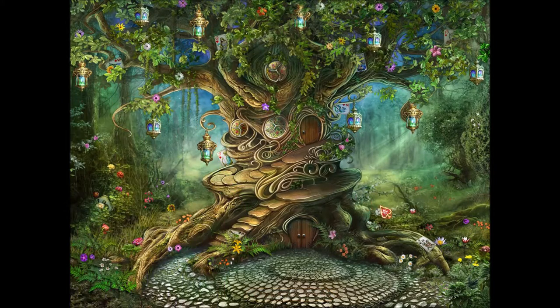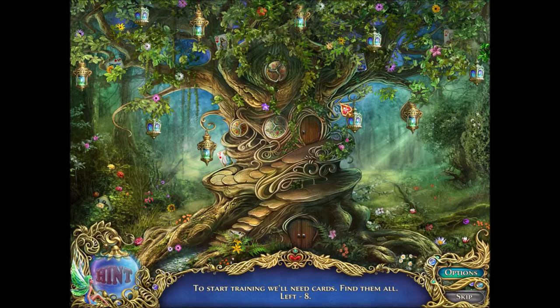These hidden object bits are pretty straightforward — usually one thing at a time, not a lot of construction of things or uncovering of things. Occasionally some 'move a thing to find a thing,' but that's about it. I haven't tried any of the hints because so far it's been pretty straightforward like this one. Yay.